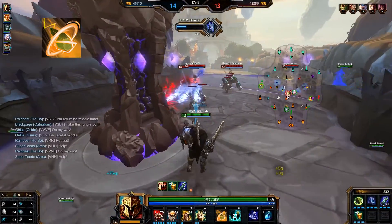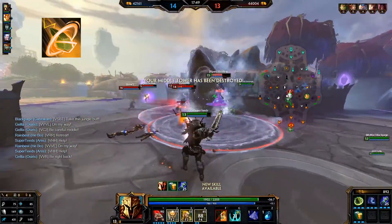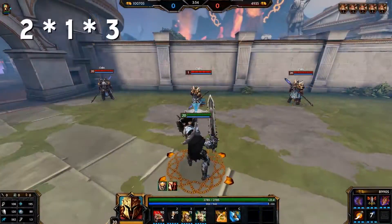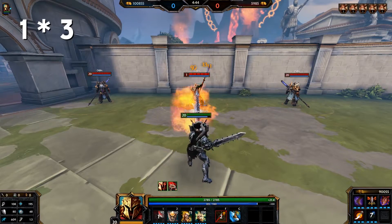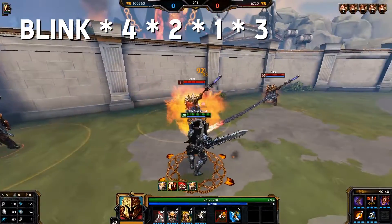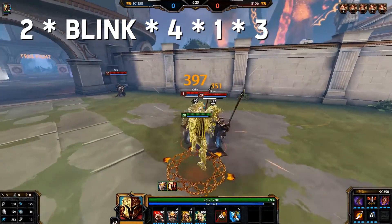Now let's get into the combos for Ares. Ares' combos are pretty straightforward. For actives, I'd say the best active for Ares is Blink and Heavenly Wings, but the second active always depends on enemy team comp. Blink is vital for his combo because enemies generally will move out of the way around Ares — that's how well he zones. His combos are: 2, 1, 3, 1 and 3 — this will be your most used combo. Then: Blink, 4, 2, 1, 3. Or: 2, Blink, 4, 1, 3.